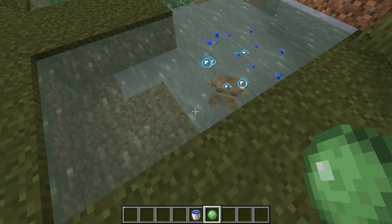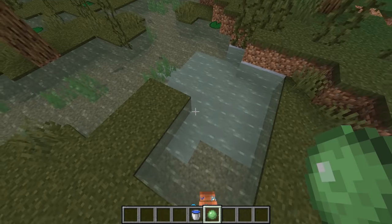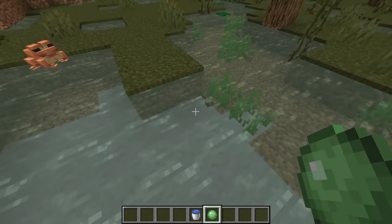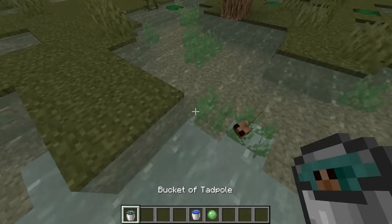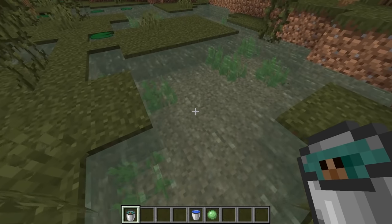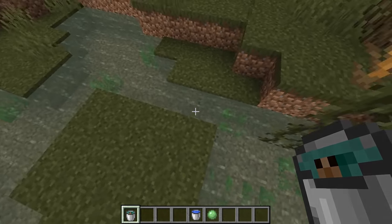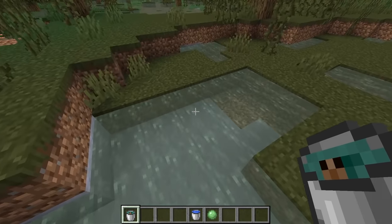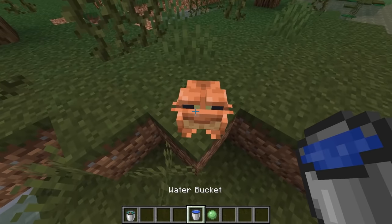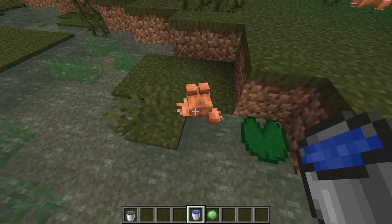This isn't your traditional green bullfrog look — this is kind of an orange frog. Frogs actually have different colors. You can also pick up tadpoles in a bucket: right-clicking on a tadpole with a water bucket gives you a tadpole bucket, which you can place down and pick up easily. Note that you cannot pick up frogs in a bucket — there is absolutely no way to pick up a frog in a bucket.